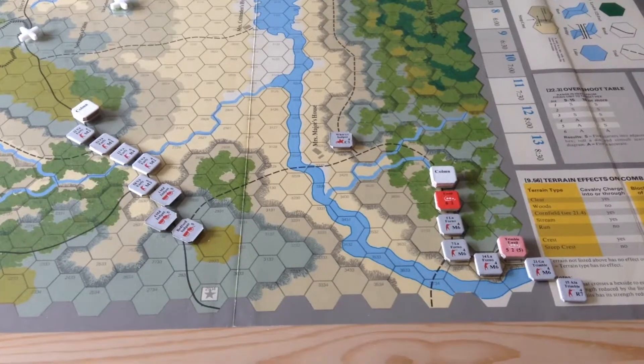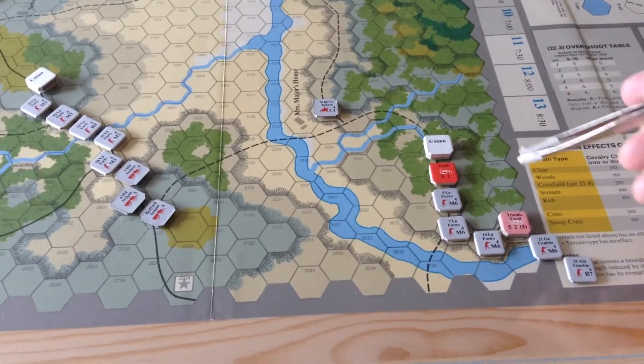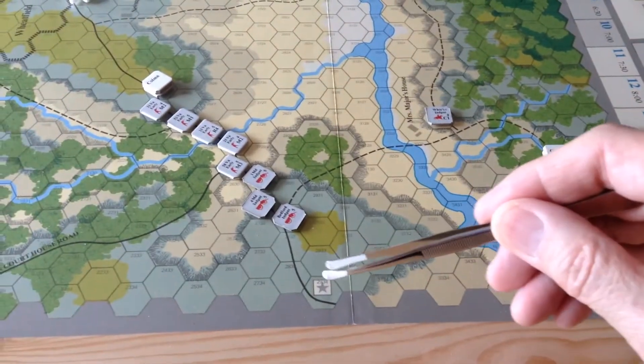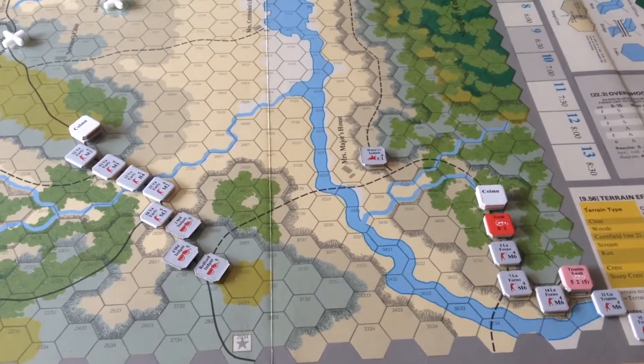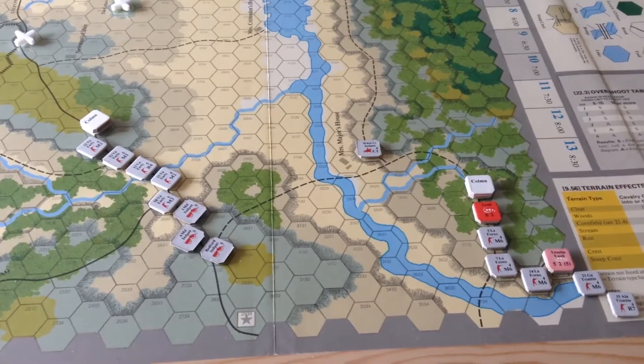Here's the situation after the Confederates have moved for turn one. Nothing too complicated. Yule and Trimble have come on the board here, and Early's Brigade is marching up the road. That's the end of turn one, since the Union did not move on turn one. On turn two, which is the 3 p.m. turn in the afternoon, the Union will move first.